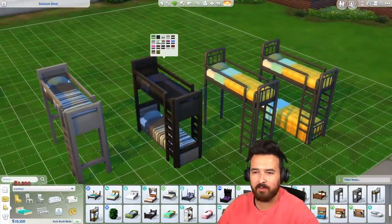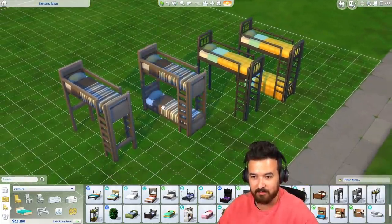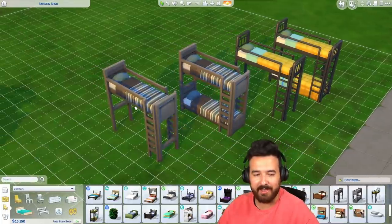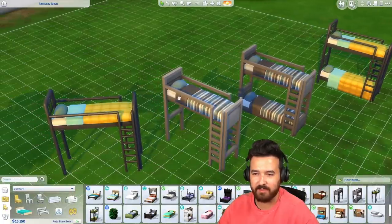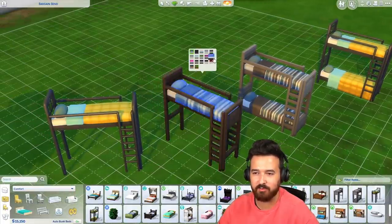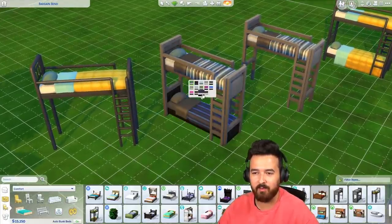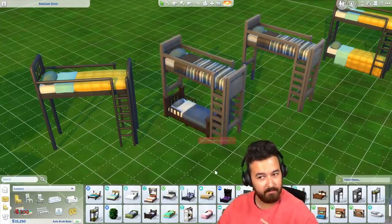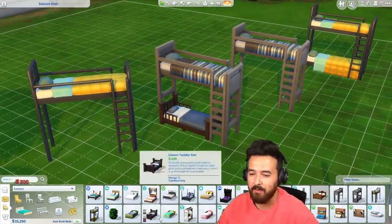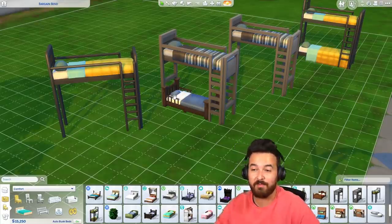It looks like the top beds are fixed and aren't changing — they do have swatches matching all the base game ones — but the bottom bed is whatever you want it to be. I'm going to assume I could put any bed in it. Can I put a toddler bed in there? Toddler bunk beds — not as safe — would be cute.